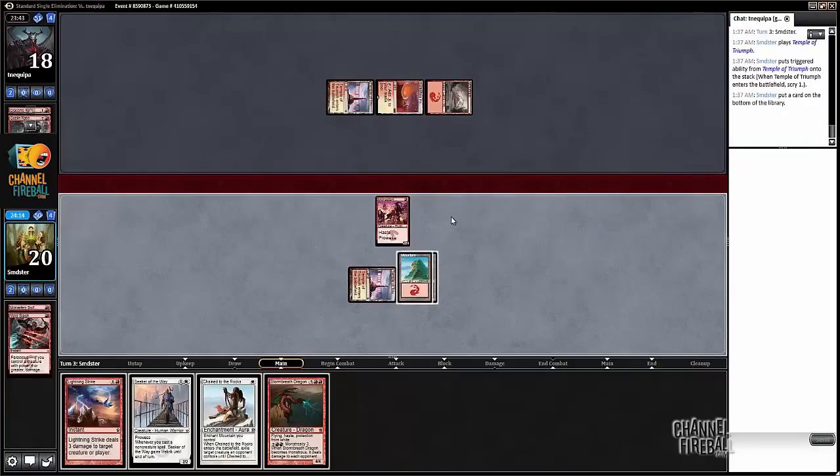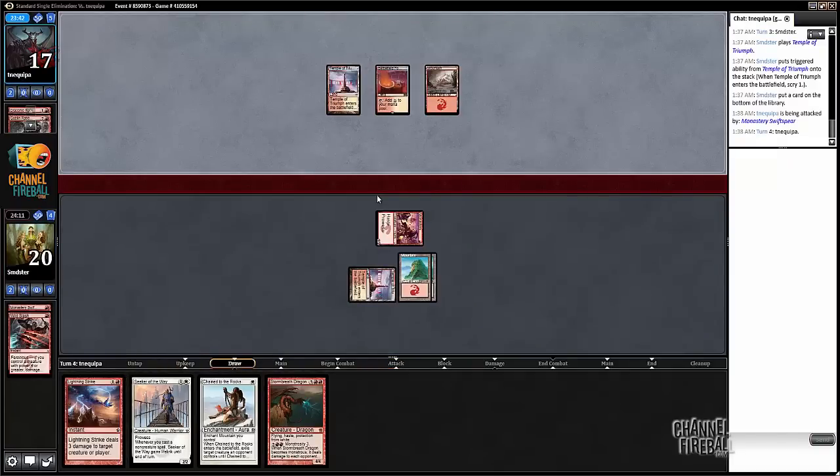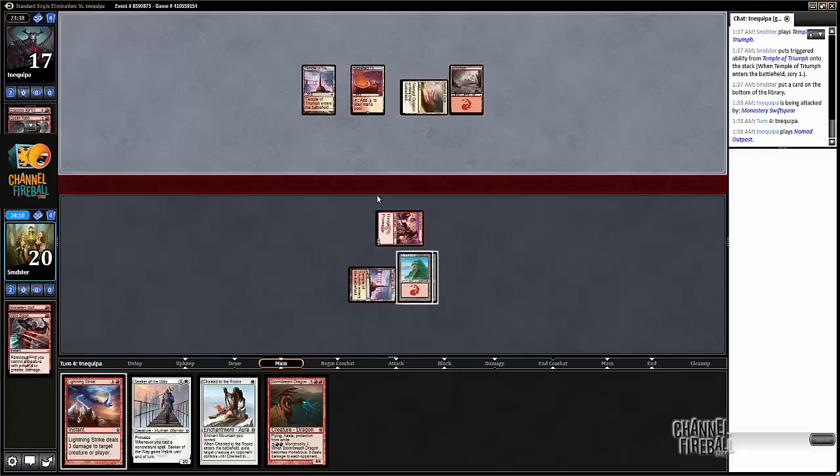Stoke — I don't think that's what we're interested in right now. We have Chain for his first dragon. Stoke is good if our opponent plays a Storm Breath. So it is Mardu indeed.